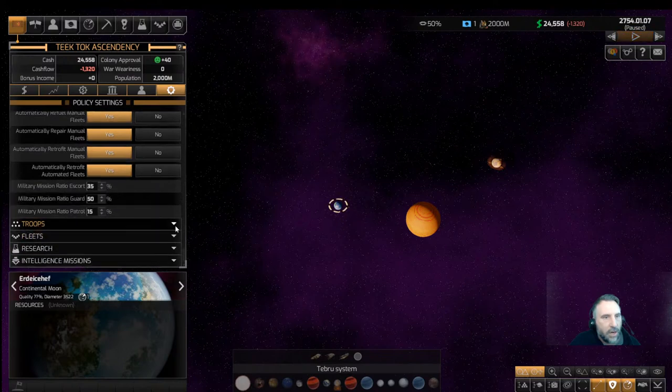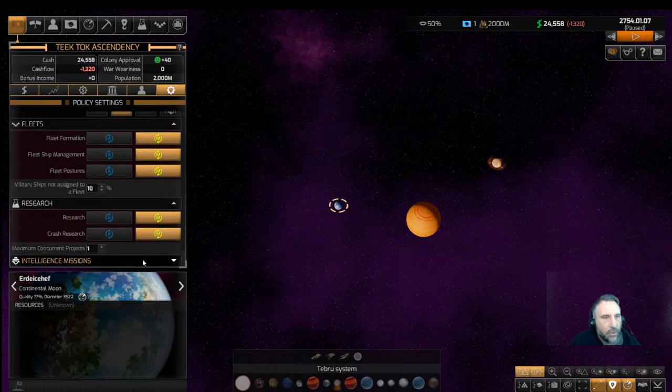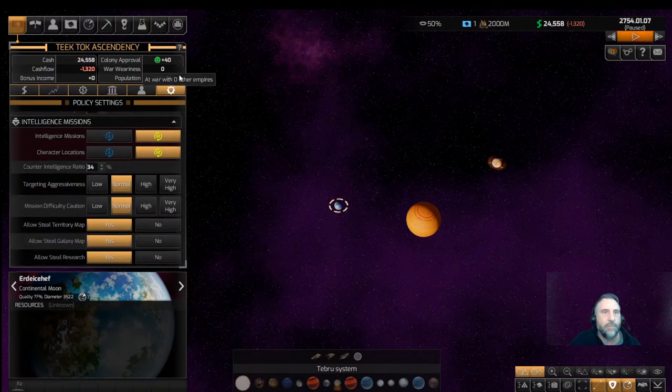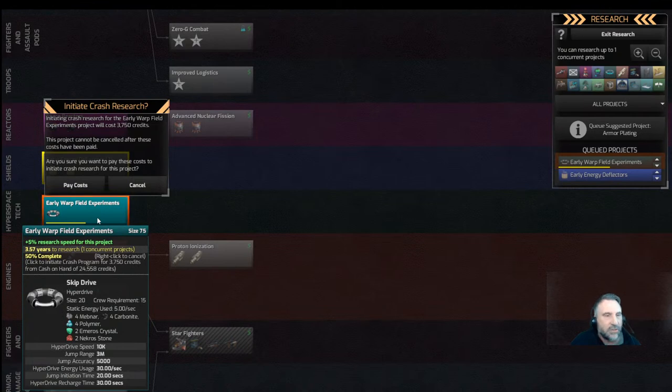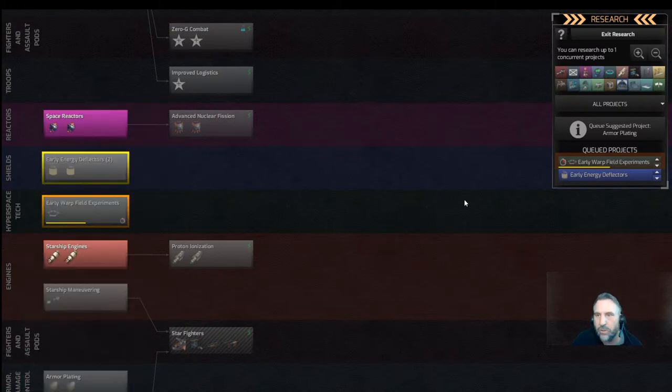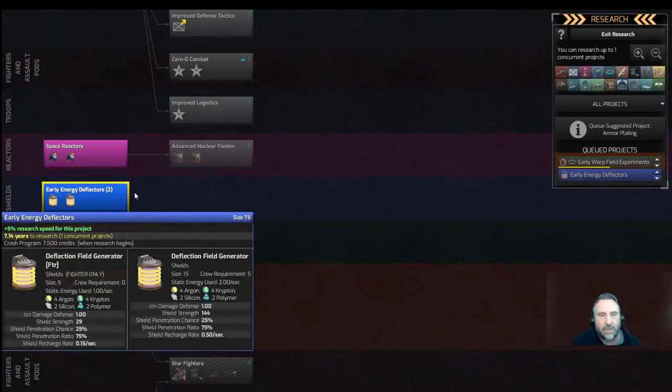Let's go back to research. Can we do a crash research? Yes — I think in the early game you should crash research everything. Why wouldn't you? You've got plenty of credits and you may as well double the speed of your research. Confirm spending 3,750 credits. Let's crash research that. Early energy deflectors — we're going to want to crash that when it starts too, so that's second in the queue.